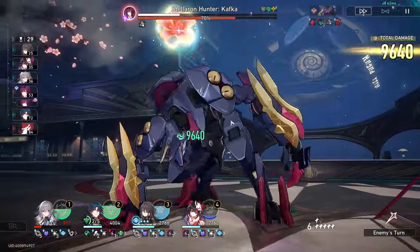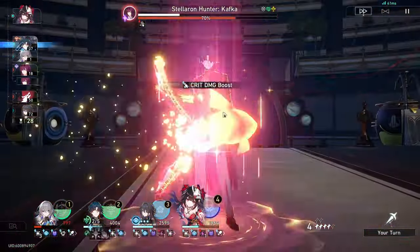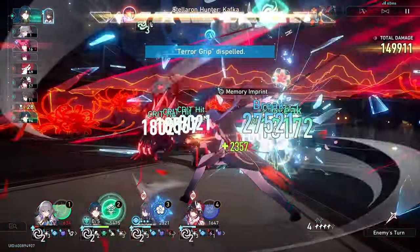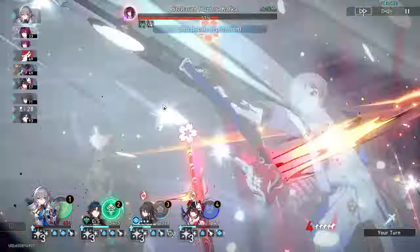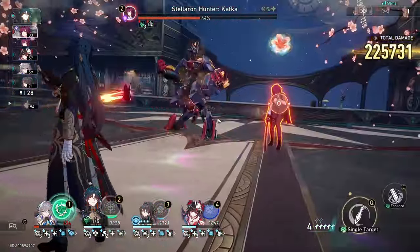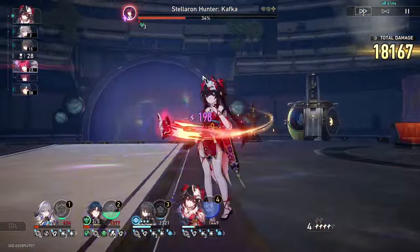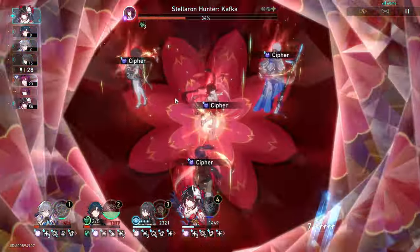On cycle one, the goal is to just break Kafka. With Ruan Mei you can see these guys stay broken for a long time. I put Blade in the middle so he has the highest chance of getting hit from splash attacks, and Ruan Mei is in the middle as well because she needs to regen energy the most. I should have waited before using Blade's ultimate if I care about having more HP, but I'm about to kill Kafka anyway - in a long drawn-out fight you'd want to maximize Blade's HP to prevent him from dying.